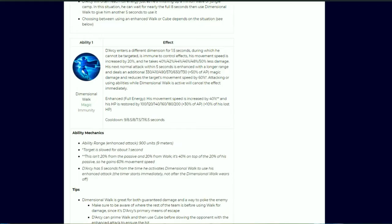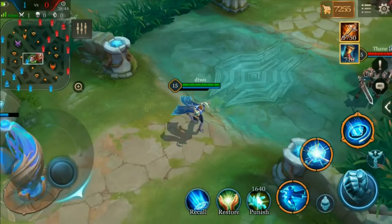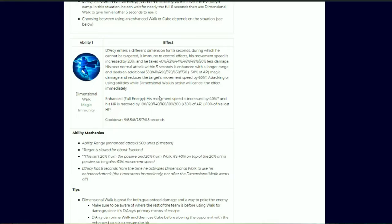Let's get to his first ability: Dimensional Walk. Darcy enters a different dimension for 1.5 seconds during which he cannot be targeted, is immune to control effects, his movement speed is increased by 20%, and he takes 40 to 50% less damage. His next normal attack within five seconds is enhanced with longer range — about 900 units, which is longer than towers — and deals additional magic damage of 330 to 730 plus 50% of AP (recently nerfed from 80%), and reduces the target's movement speed by 60% for about one second. Attacking or using abilities while Dimensional Walk is active cancels the effect — meaning it takes him out of the other dimension, but it does not cancel the enhanced attack.